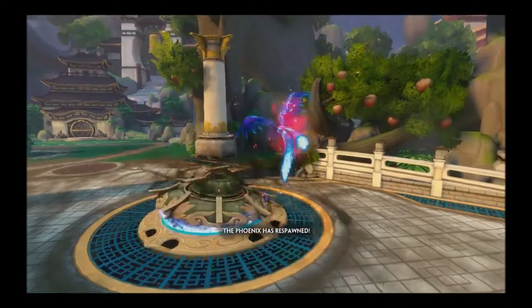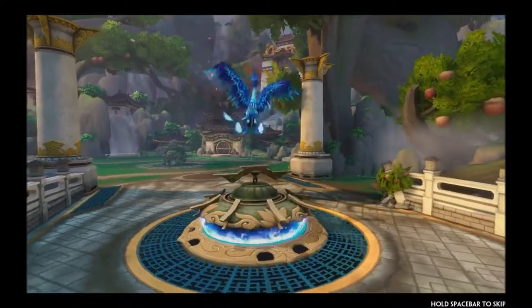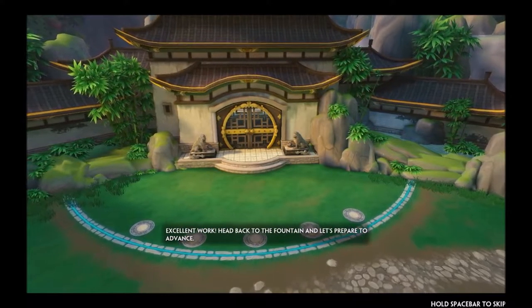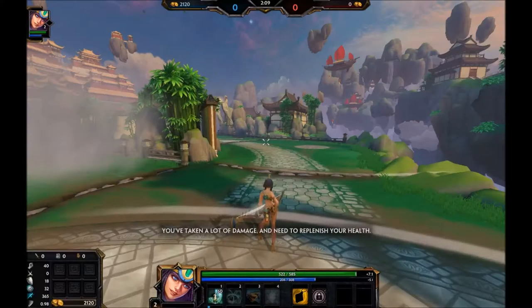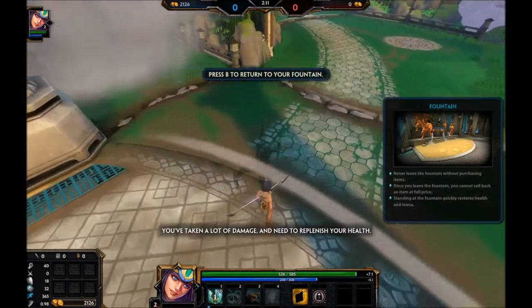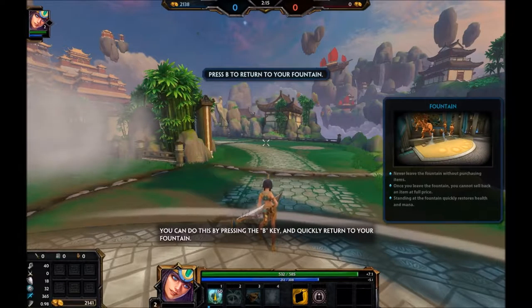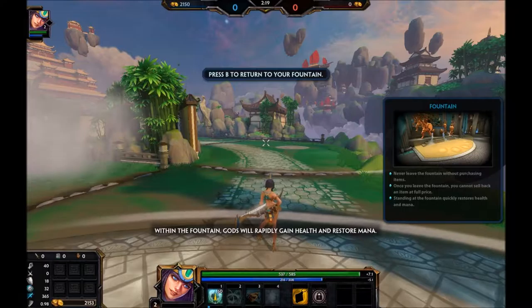The phoenix has respawned. Excellent work. Head back to the fountain and let's prepare to advance. You've taken a lot of damage and need to replenish your health. You can do this by pressing the B key and quickly return to your fountain. Within the fountain, gods will rapidly gain health and restore their mana.